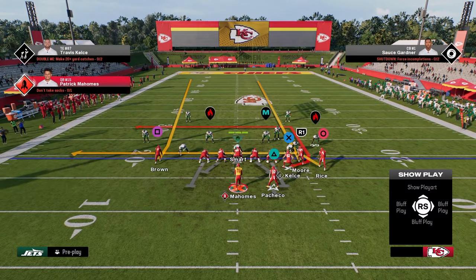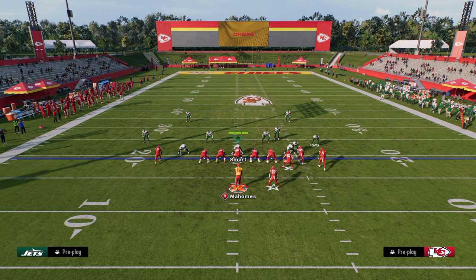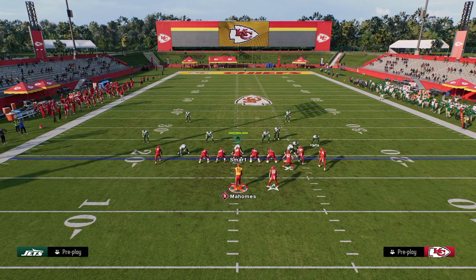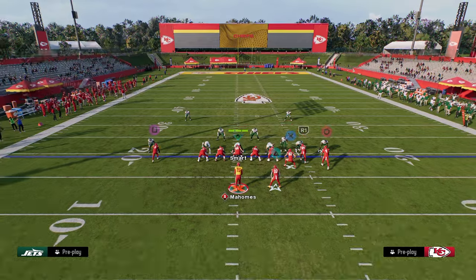The setup for Play Dagger is really simple. We're going to take our slot receiver and put him on a drag, and take our outside receiver and put him on a post. This route combination is one of my favorite plays for being able to attack both man and zone coverage every single year.